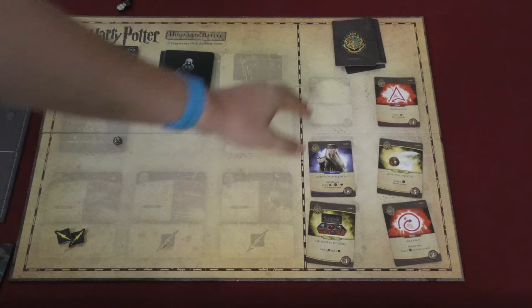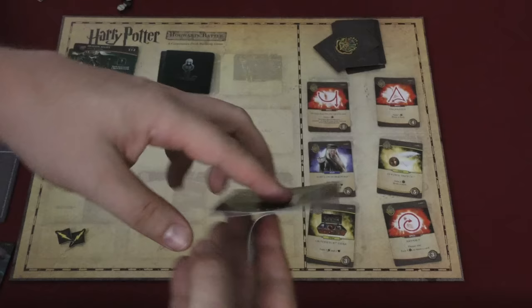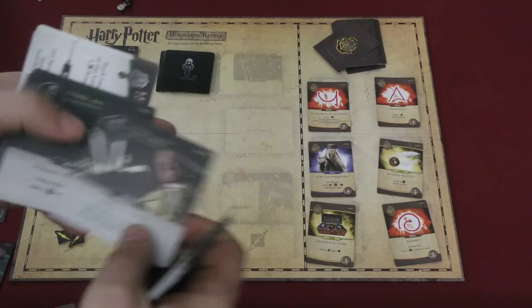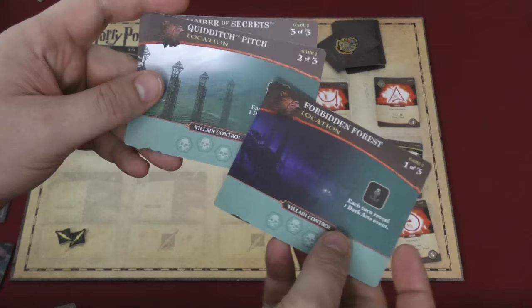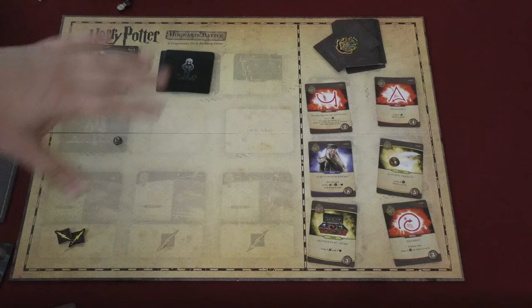Players are working together trying to defeat the villains as quickly as they can. If you beat the bad guys, you can open box two. Each new box comes with a new set of rules and new things you'll be able to do. Usually they will add more items to the deck — for example, this one adds some of the Weasleys and other characters to the cards you can buy. It will add more Dark Arts event cards and more villains, making the number of villains you have to defeat bigger. It also adds a whole new set of locations replacing the ones you have — the last location here has you drawing two Dark Arts cards per turn. Sets three, four, five, and six each add more things.